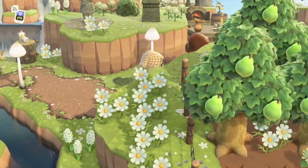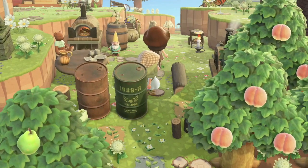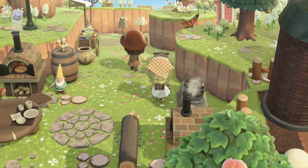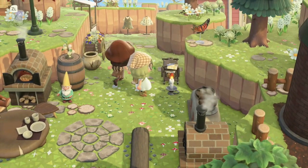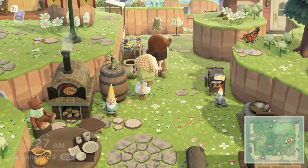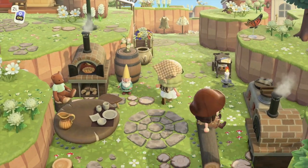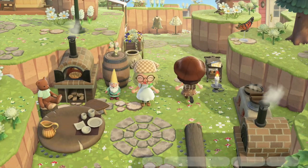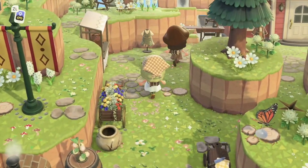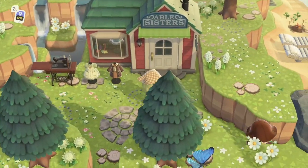I'm heading out from the library and we're going to her eatery area. There's a little nook there and I think it's cute with a little pizza oven and little pots. This is actually leading towards the Able Sisters. I think it's really cute because she puts trees on the little circle cliffs — it just adds a little bit of dimension. Then we're heading to Able Sisters to see a little office out there, the sewing machine, and the waterfalls on the side.